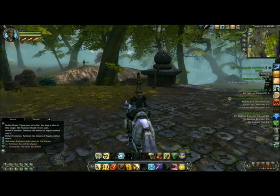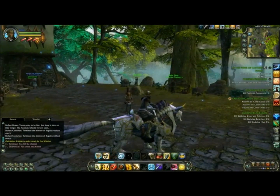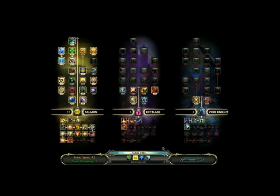On top of that, you have different roles that you're able to save off, such that you can have one role saved for soloing, one saved for PvP, one for raiding, and so on. Up on the screen you can see the combination that Hal is playing right now — it's a Paladin, Riftblade, Void Knight, which looks like a build for a guy who likes some tanking but still wants to do damage and take on lots of creatures at once out in the wild.